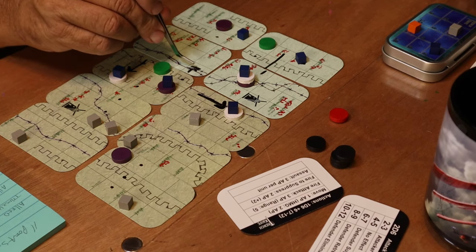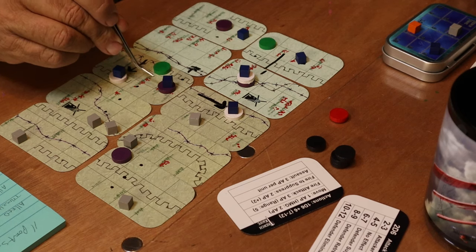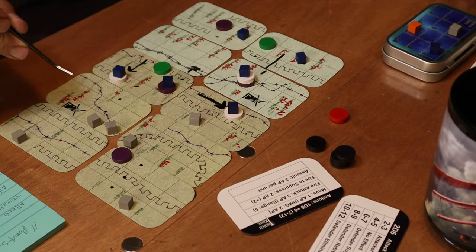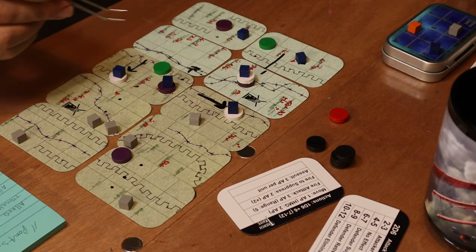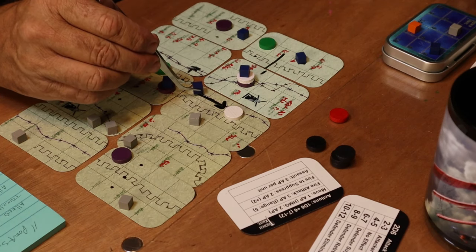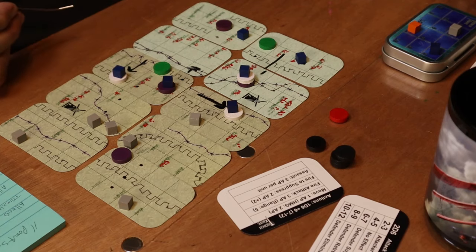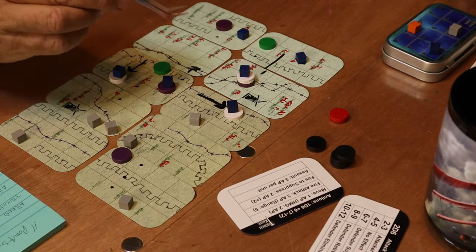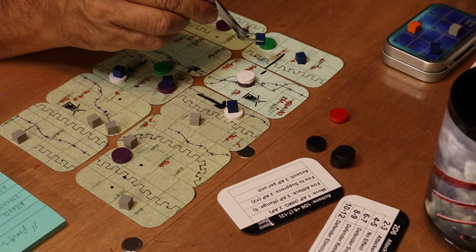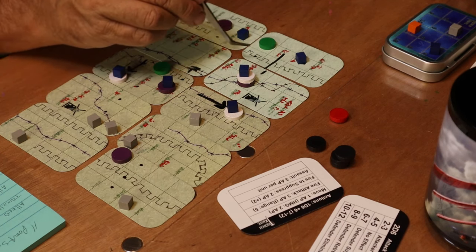Then I spent another three action points: I took my unit from the trenches and assaulted the German unit in the artillery crater in front of me — you've got to get them out of the hole. We won that one. Then this allied unit assaulted forward and routed the Germans there too — successful. One, two, three — three successful assaults in a row. That used up almost all of my action points.